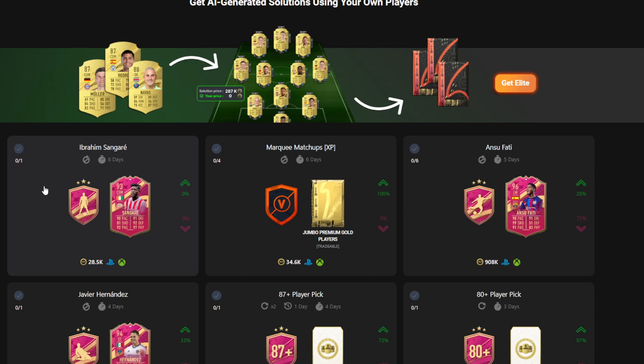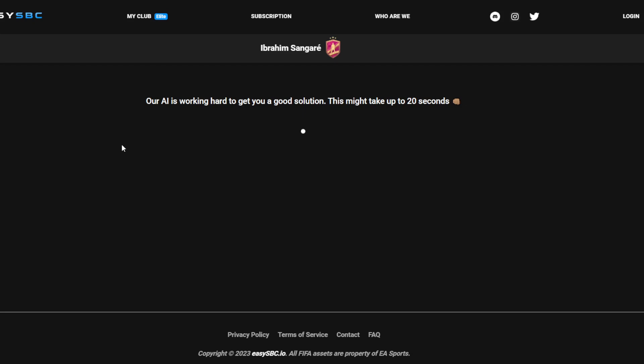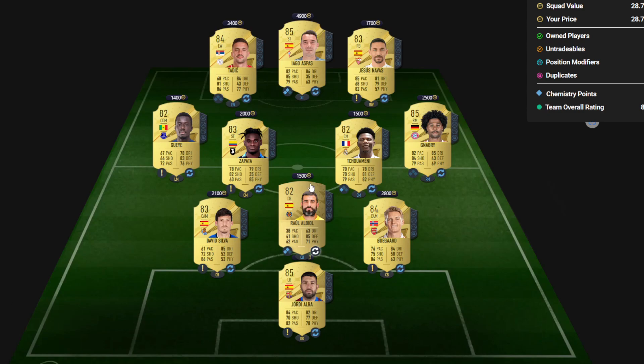Less than 30k, just the one segment as we can see. The one squad that you need boys is going to be on the screen in a few moments. Just pause the screen because I won't do it for too long. Each individual player's price is just above their card and it should come to just less than 30k as it says there.